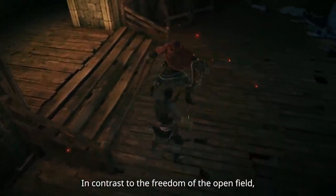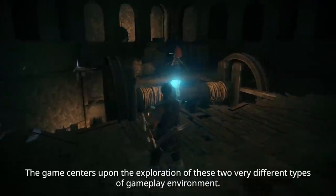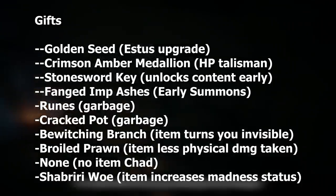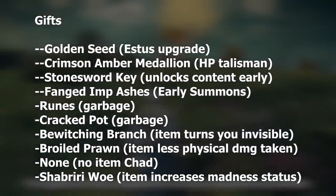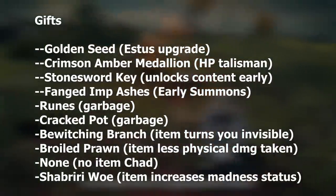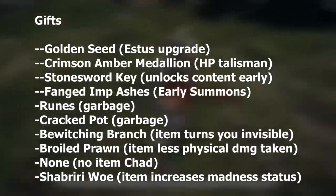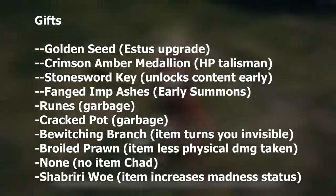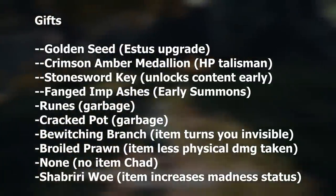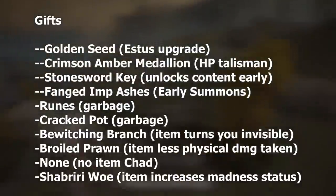And those are the 10 classes. What do you guys think of the new classes, and which class and build are you going to run in Elden Ring first? Let me know down in the comments below. Before leaving, we do know the starting items, and here is the list. Out of these items, it seems the golden seed, imp ashes, and the key are among the best. The seed straight up upgrades your flask, which — knowing the closed network test — it was hard to juggle both the health flask and the FP flask, so this may aid in that early on, certainly if you plan to invade where your flasks are halved. The key supposedly will unlock a certain area early on, the talisman is just a basic small HP increase equip, and the imp ashes are just an early summon. You should be able to obtain all these items eventually, so it's not like you're permanently ahead if you choose one or don't, but the ones I mentioned are likely the better gifts to start out with.